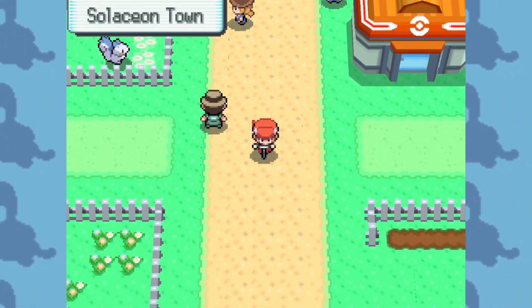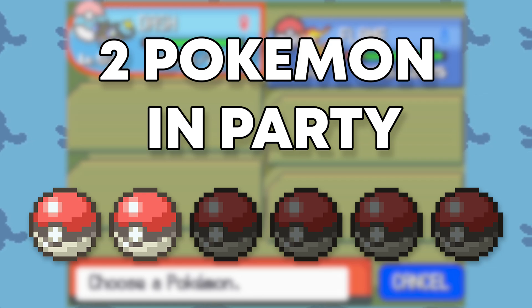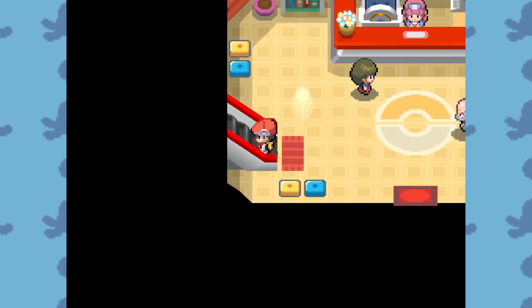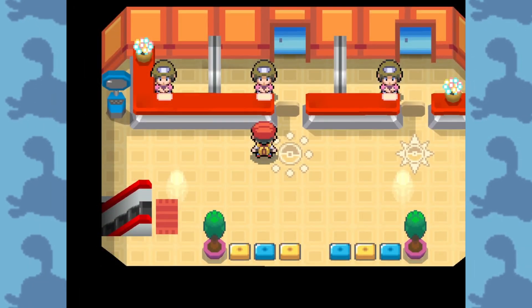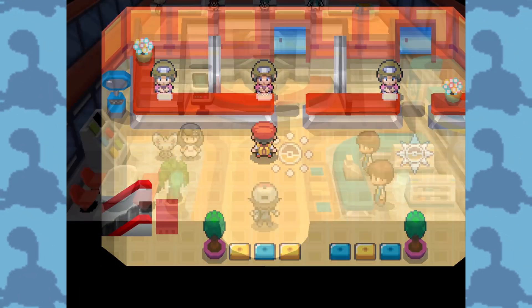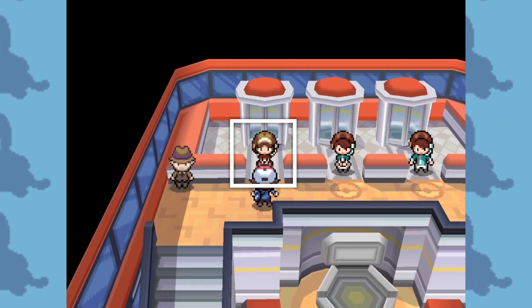If you cannot trade Pokemon, you must have at least two Pokemon currently in your party. Make sure you are talking to the right NPC upstairs. For Generation 4 games, this is the second NPC. For Generation 5 games, this is the first NPC.